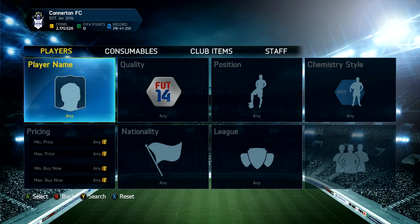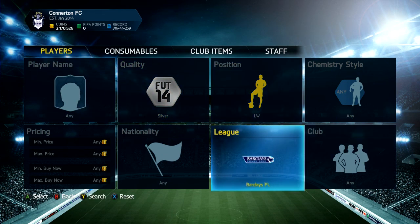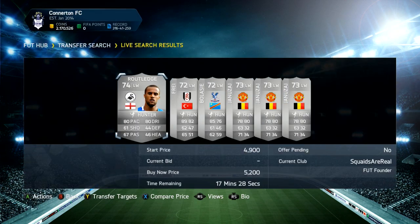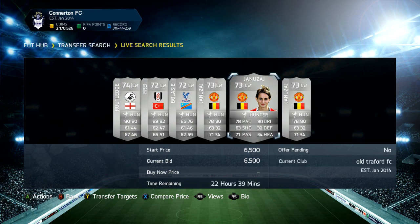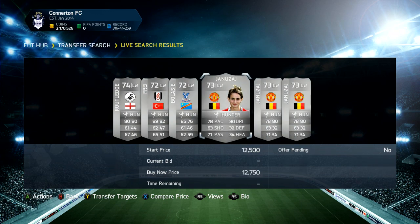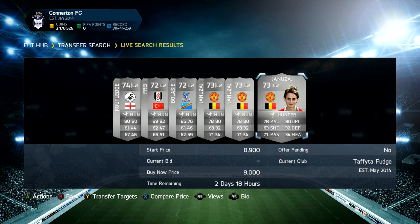The next method I was using was silver — going to the BPL and looking for wingers with Hunter chemistry style. I'll put left wing and then Hunter and as you can see, there's not that many cards that pop up. There's one there for 6.5k with 22 hours left but I'm going to add it to my watch list because I might be able to pick it up for a deal tomorrow. There's one for 9k, one for 12k, and that one for 6.5k. If I won that one on a bid, I'd undercut and put it at 8.9k which would be a very nice profit.